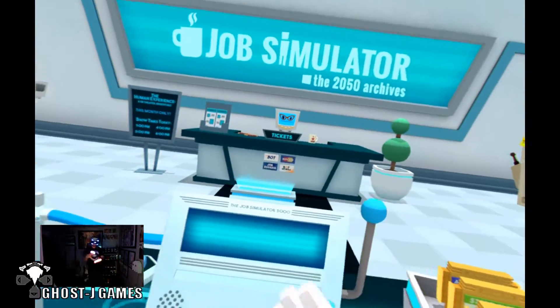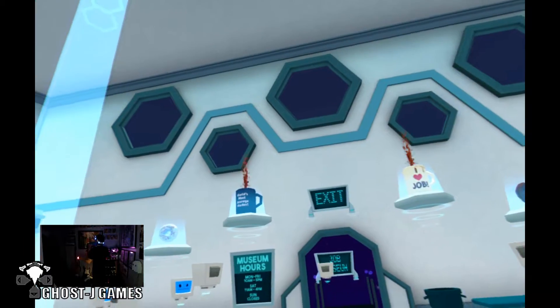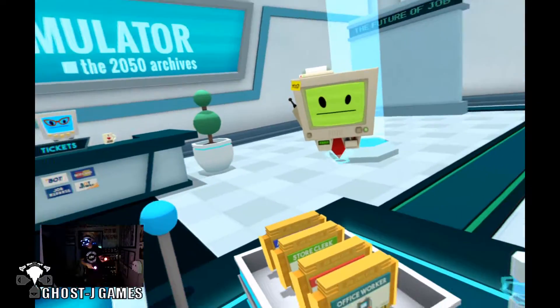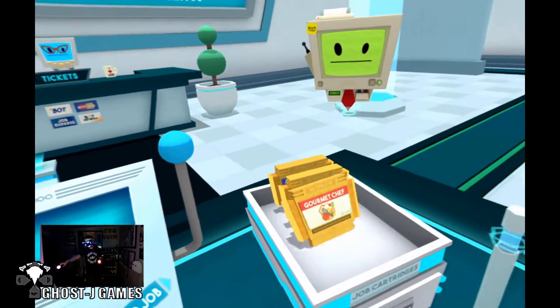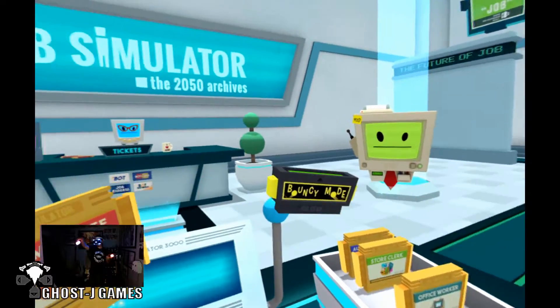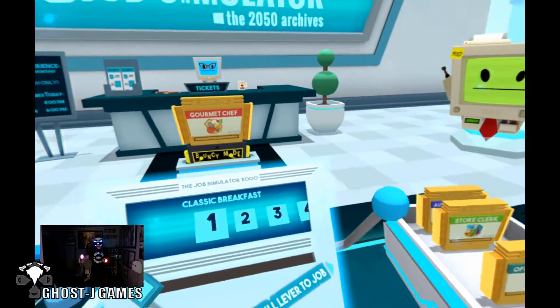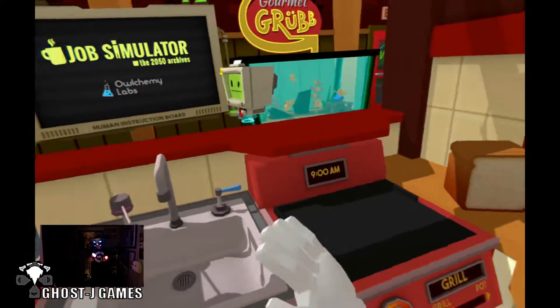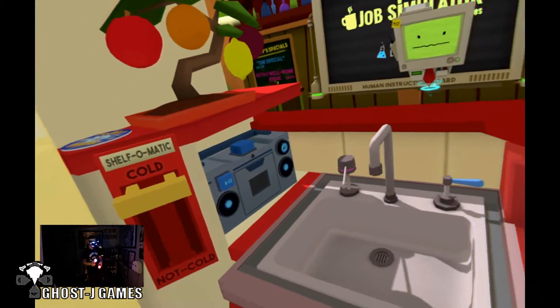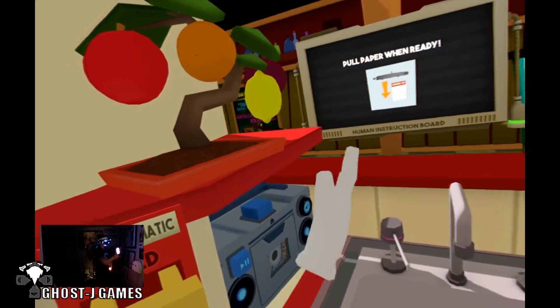What's up guys, welcome to another Ghost Jay Games on Ghost Music Network. Today we are playing Job Simulator on PS4 PSVR. We're going to go into gourmet chef but we're going to put bouncy mode on. You've got to beat each job to unlock these extra cartridges for bouncy modes. This is an accurate simulation of gourmet chef — check out this dope little CD, totally disco.